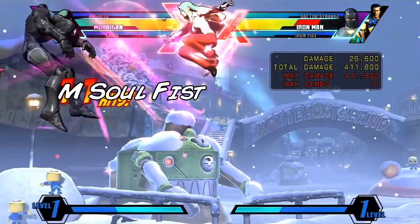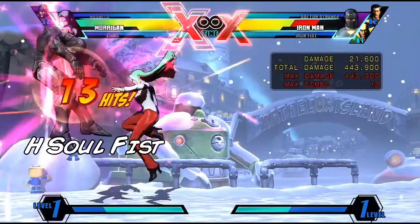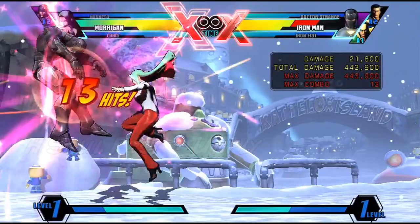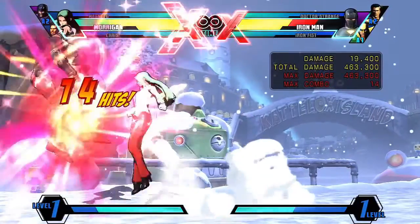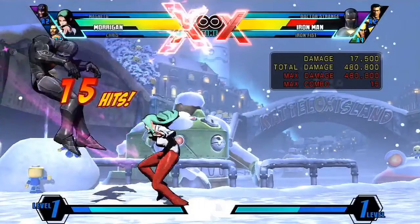If you've done everything perfectly and your opponent is floating at its highest point, the medium sulfus that follows should land just as you reach the corner, if you started from mid screen. Fly cancel that medium sulfus, air dash downwards, go into an air heavy into a heavy sulfus, and unfly cancel that heavy sulfus. That last heavy sulfus should pop up your opponent just enough so you can touch down and go into one rep of a sulfus loop.